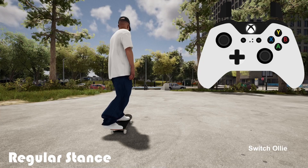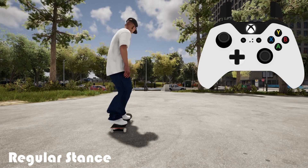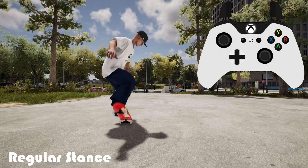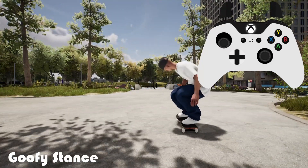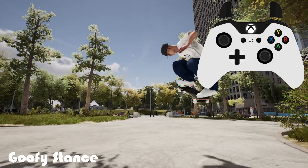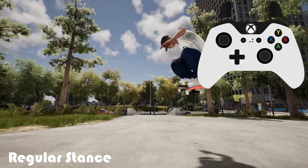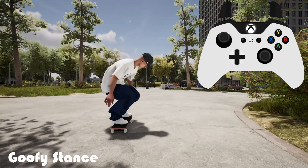The flipping of the inputs depending on your stance also applies to nollies and fakie tricks as well. So to do a nollie in a regular stance you'd push the left stick forward and pull the right stick down. In a goofy stance you'd push the right stick up and pull the left stick down. Like with switch tricks you'd swap the inputs around for fakie tricks depending on your stance.